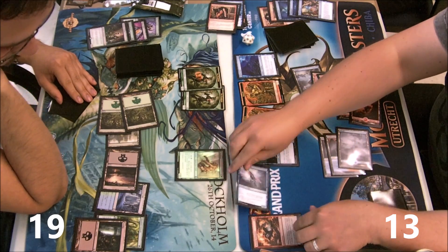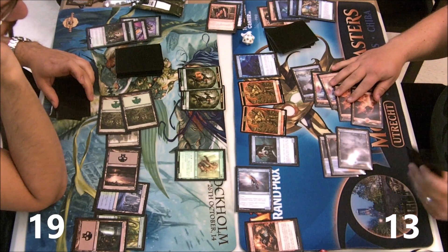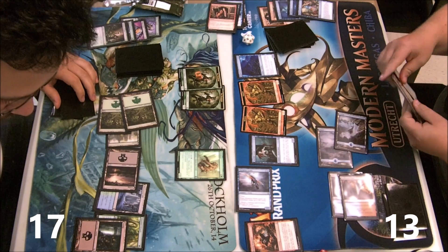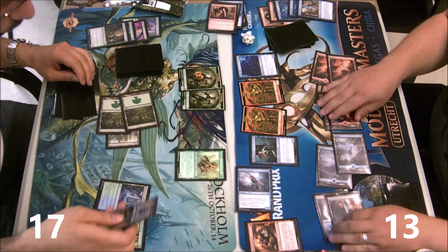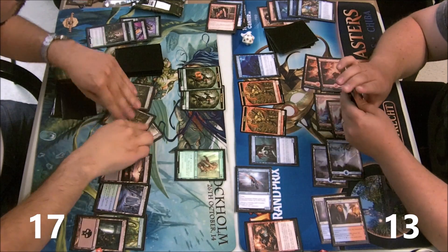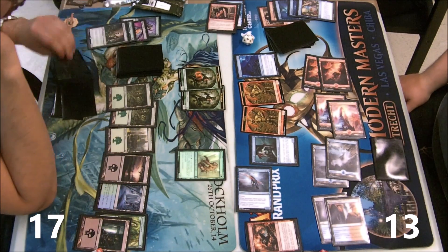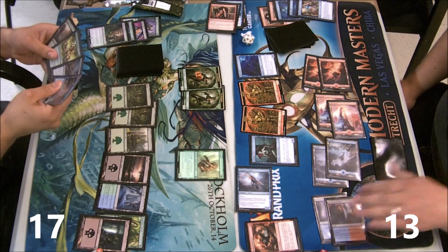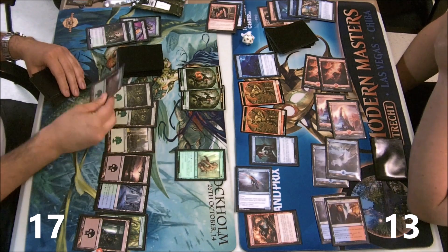His key elves are gone. I could have attacked on the ground but I didn't want to trade my board for his when I have Burning Vengeance in play. Trading away one goblin would have been fine, but as it stands he could have double-blocked Man-o'-War and single-blocked other things, leaving me with just the drake.